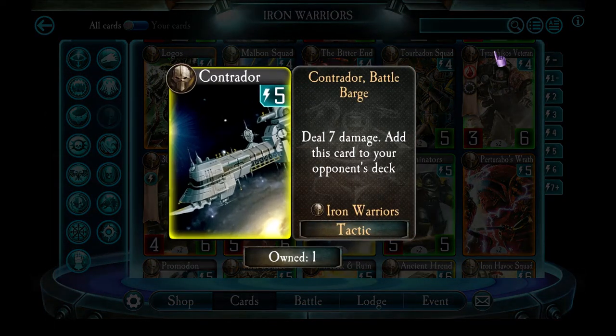Contradore is an awesome card — one of the cheapest ways of doing 7 damage. There's no other card which does 7 damage for 5 energy. Even Pride of the Emperor, the other 7-damage card in this game, costs 7 energy. The reason Contradore is cheaper is that if you use it, you also give it to your enemy — it goes into their deck. That's fine as long as you're using Contradore only as a finishing card to kill the enemy once you drop him to 7 health. But if you desperately use it to kill a high-health unit, it'll come back against you later. As a finishing card costing only 5 energy, I think it's critical — it always goes into my Iron Warriors deck no matter what.